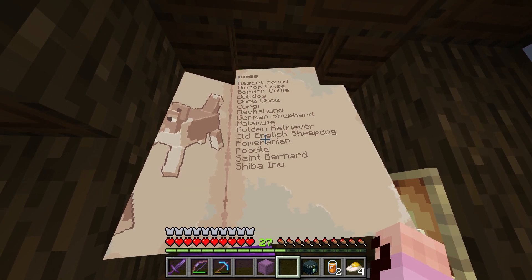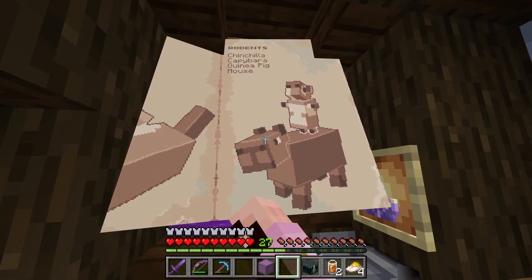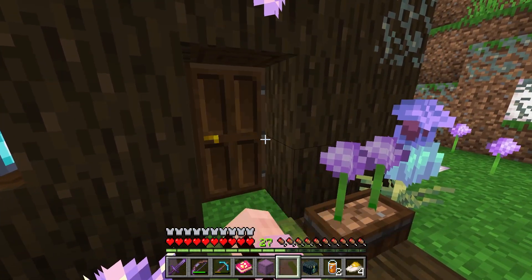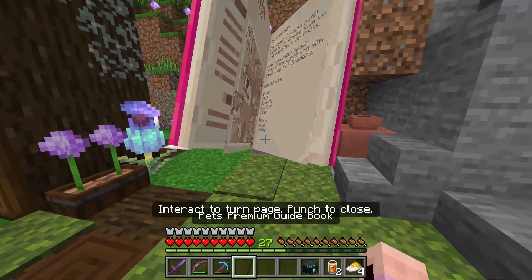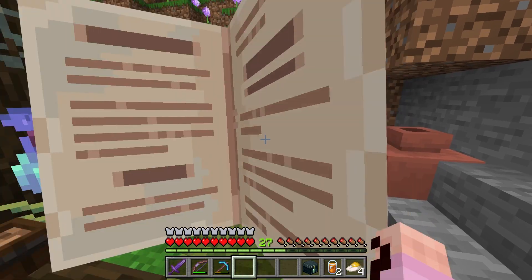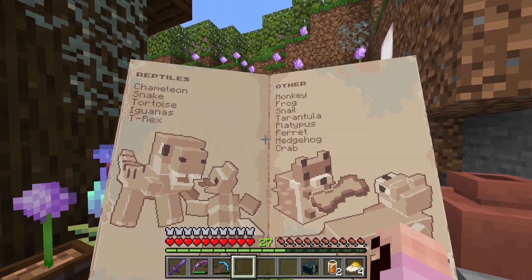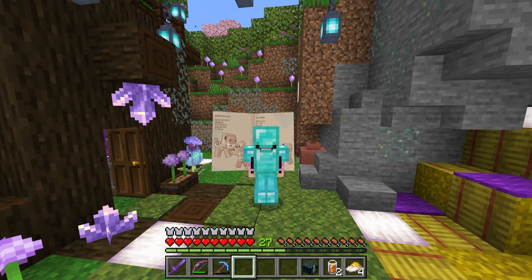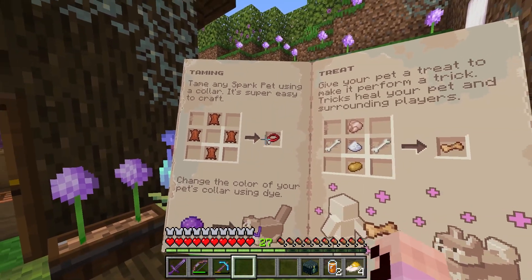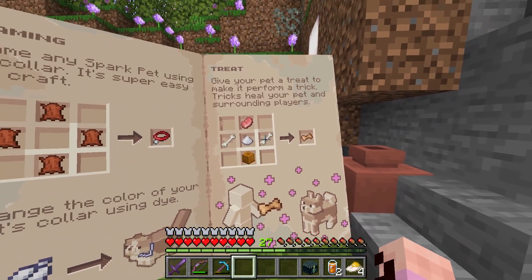The premium version is pretty awesome because there are tons of new animals to find — cats, dogs, rodents. Look at all these dog breeds: Basset Hound, Bichon, Border Collie, Bulldog, Chow Chow — so many dog breeds. We also have more breeds of cats. Here is the proper book in all its glory: more cat breeds, rodents, reptiles, others, and also ferrets!